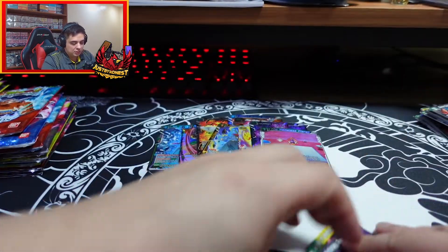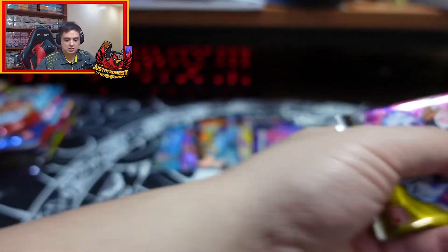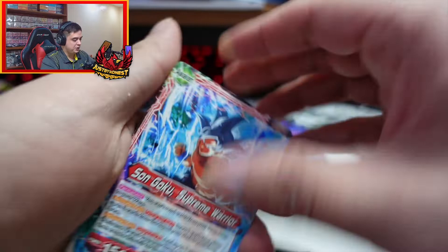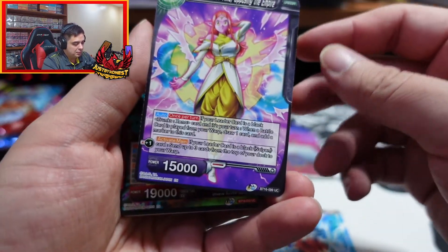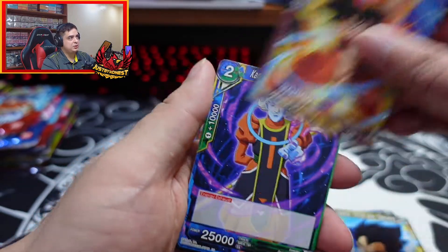Now we're hitting all the super rares really early. I hope we're not going to just dry out and not get anything anymore. We already got a special rare and a couple of supers. I feel like it's going to be a hot first part of the box and the rest is going to be dry. I've never seen this one - Supreme pie of time opposing the empire. I've never seen that one before, and I've seen most of these cards.